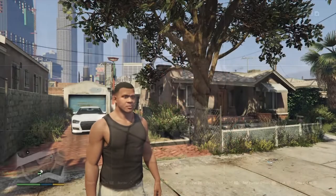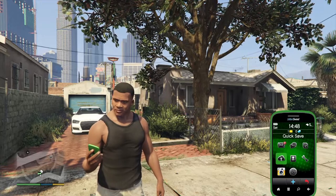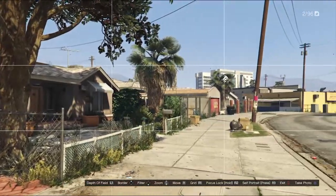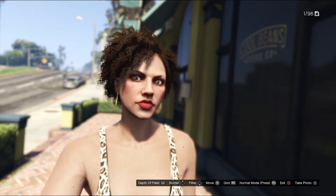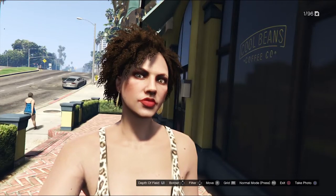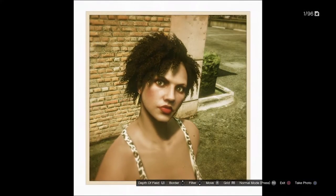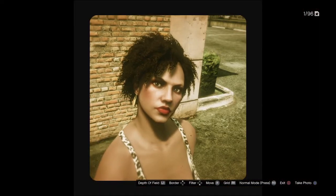First let's look at Snapmatic. To open Snapmatic, press up on the d-pad then head to the appropriate icon. Once you're in there, use the right stick to move where you're looking. L1 does depth of field, which relates to focus — do you want it blurry or clear? Up on the d-pad gives you some different borders to choose from, so you can select a number of different ones.